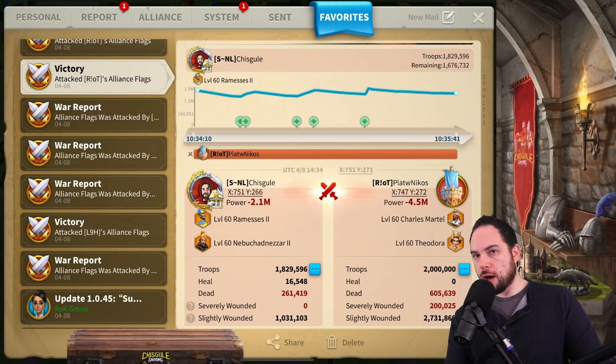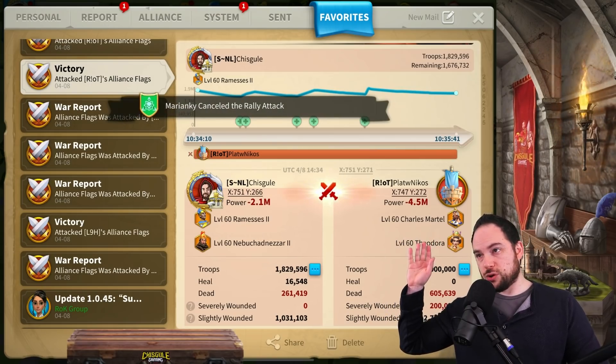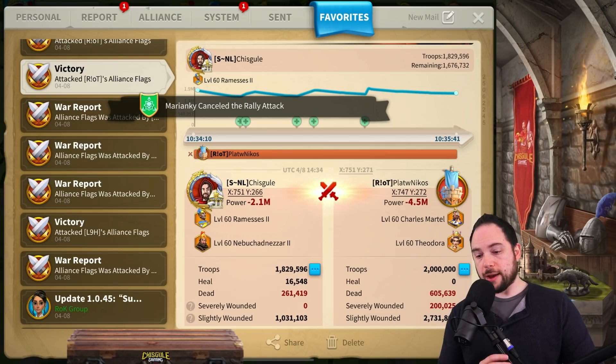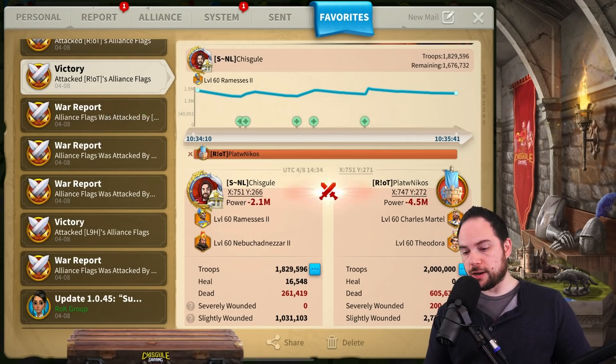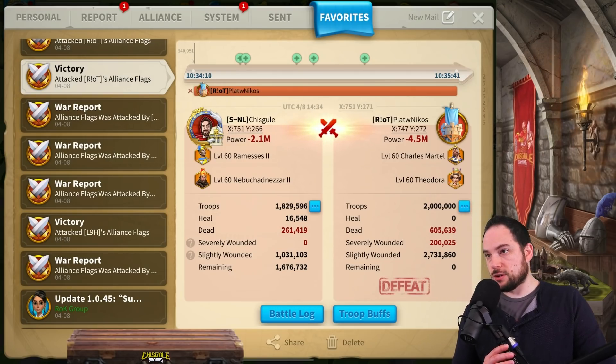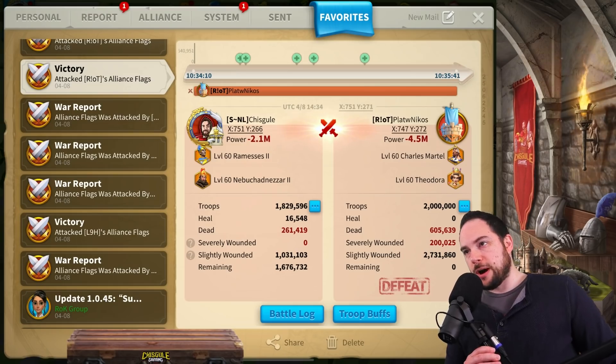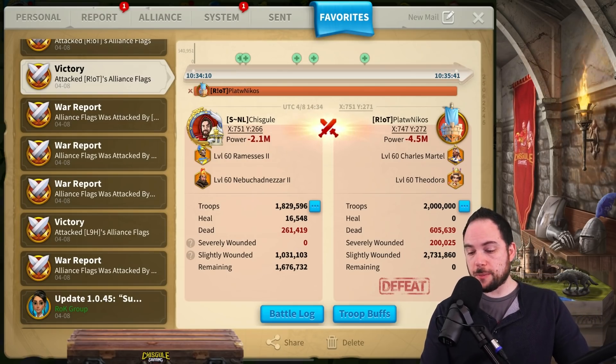Looking at the archer stats — I did rally a flag as well. They attacked our garrison again where I was filling, and we got a two-for-one trade. Then I started launching rallies with my Ramses and Nebu — you can see they had a Charles-Theodora. It's all about the Zenobia garrison. Zenobia anything is going to do well, but I'd expect infantry to do poorly into Ramses-Nebu. So: 261,000 dead for us, 605,000 dead for them, 2.1 million power loss for us, and 4.5 million power loss for them.